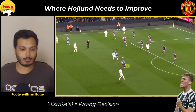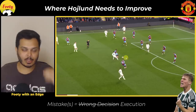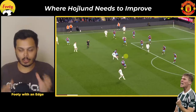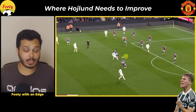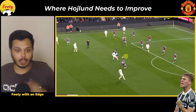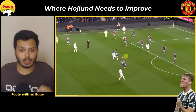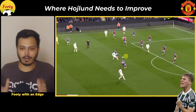This time around, the decision-making was fine — he got his head up, saw Casemiro, and tried to make the right pass — but the execution was really poor again because the pass was under-hit. Ten Hag will definitely show Højlund all of these clips and walk him through ways to improve: using the right weight of pass or picking the right pass in the final third. But he's not going to go mad about it.